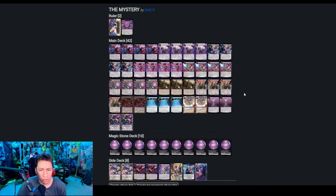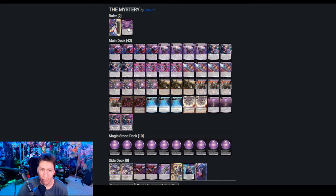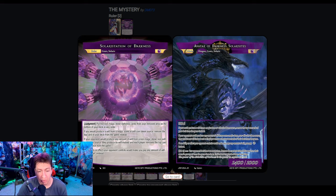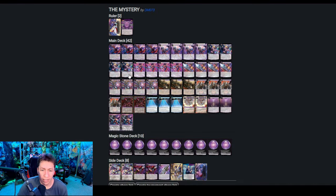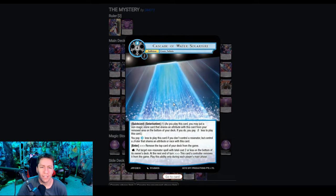This is a base mono-darkness list, mainly so that we can run the 10 darkness Solara sites and feel comfortable being able to play every card. You'll notice that we do have Cascade of Water Solara Sire in here. The main reason is we can absolutely cast this, because at the beginning of the game we have a Gears Ruler, so we don't pay the blue for that. And once we get to Liberated, we have Reinhardt, which is a Water Ruler, which covers that base. So as long as we're not playing any resonators, this card will be accessible, which is nice to have that interaction in a mono-dark build.